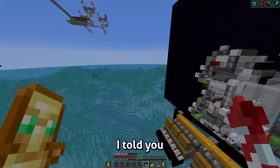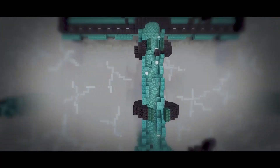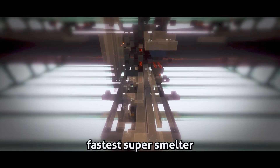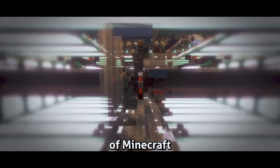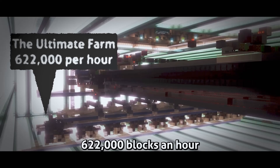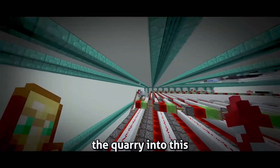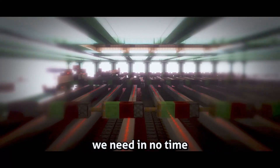What if I told you that we have a faster method? This is the fastest super smelter in all of Minecraft, capable of cooking 622,000 blocks an hour. If we put the cobblestone we got from the quarry into this, we will have all that we need in no time.